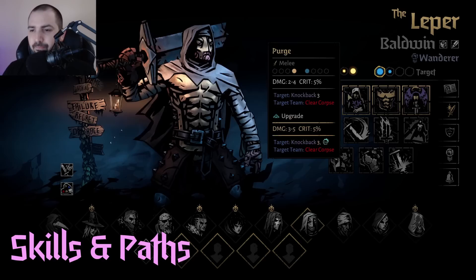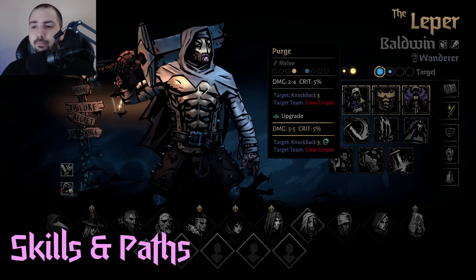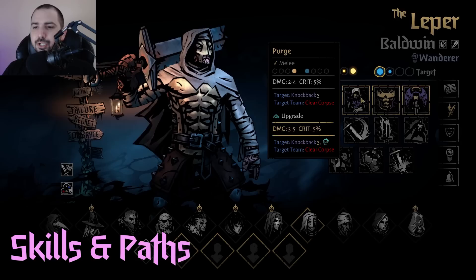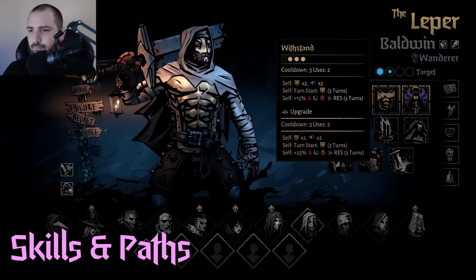Next is purge. This move doesn't come in handy too often, but everything about it is really good. You get some okay damage and it also doesn't blind him. One of the secret Leper strategies is to use moves like purge, intimidate, and bash because they do not blind Leper. So sometimes if you don't need to tank up, you can just roll the 50/50 to see if you get a little bit of damage and some other utility. Purge also gives knockback three, combo, and clears corpses — it's a pretty solid move, just not one you do all the time.